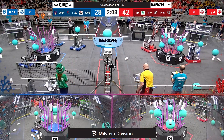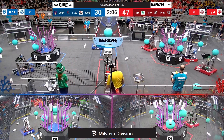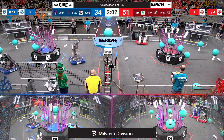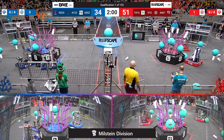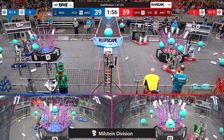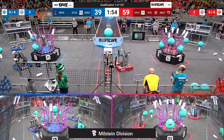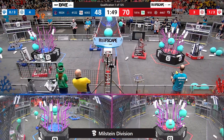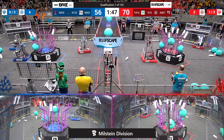And now drivers have control. Red Alliance is in the lead, 42-30. Titanium Titans scoring in the processor for 6. Their partners fully freeze, aiming high, score a 5-pointer to secure that Red Alliance lead, while the Green Machine from Edina heading over, looking for trouble on the blue side.